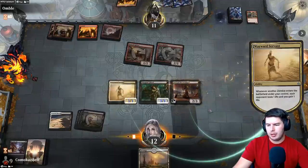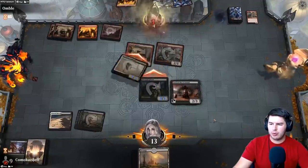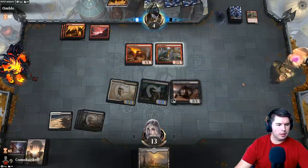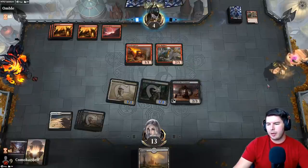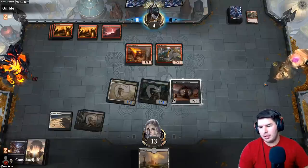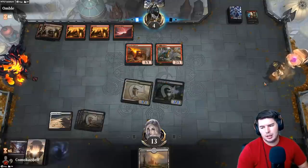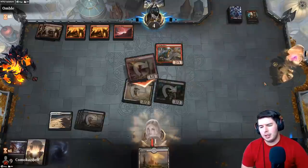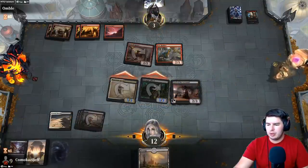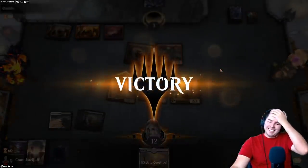Don't have a Shock — gain some life, grow the tokens, swing for six. We like all of those things. And now we can give them menace on the next turn so they're going to be worrying about their life total. They either have to kill the Lord of the Accursed or not attack. They have a Shock — Shrinks for one. Do we find removal? No — that is lethal. Muahaha — the best top deck of all time! That was awesome, sweet!